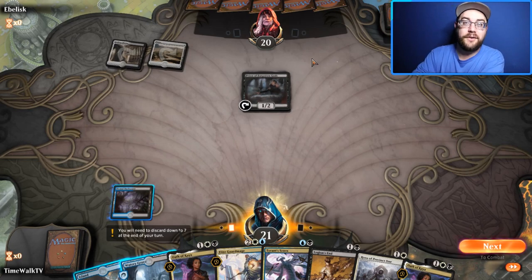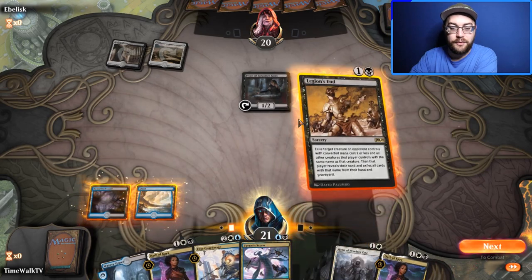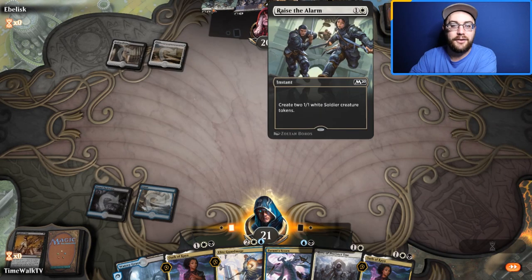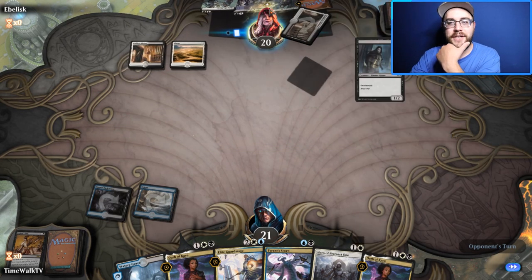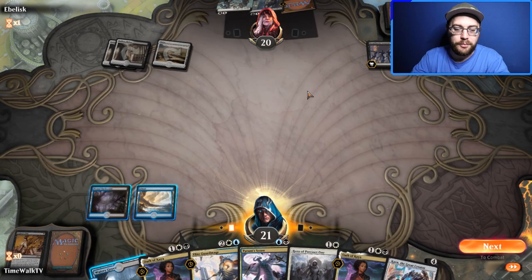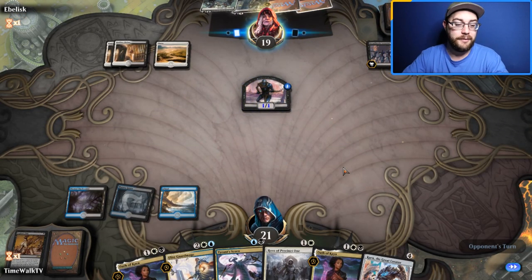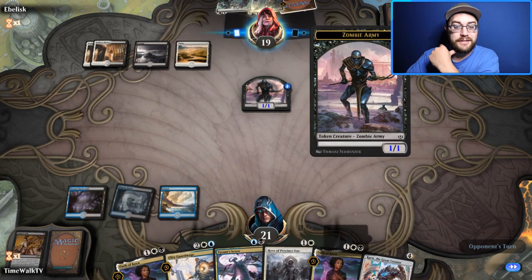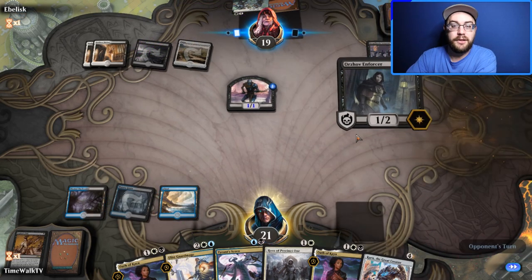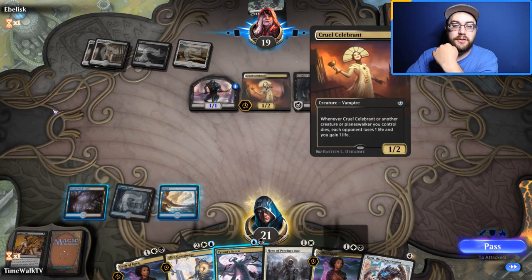We might be against the mirror again. They have no black or white so it could be a vampire or aristocrat-style deck — all the Orzhov Afterlife cards are really good. We Legion's End to get an idea of their hand. They are an Afterlife tokens deck — very nice. They have Dread Horde Invasion, which will be very difficult to beat — especially without drawing a white source.